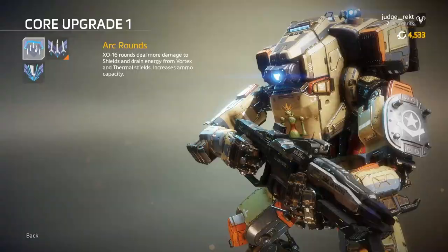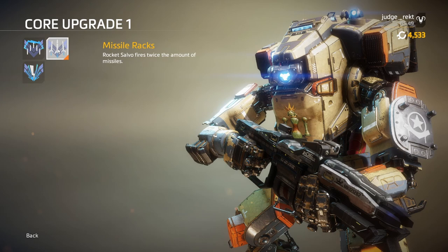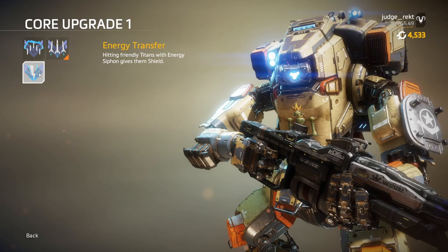For upgrade stage 1, you can select Arc Rounds, giving her increased damage against shields and more ammo capacity. Missile Rounds gives her rocket salvo double the amount of missiles, and with Energy Transfer she can hit friendly titans with energy siphon, giving them shields and turning Monarch into a support class titan.